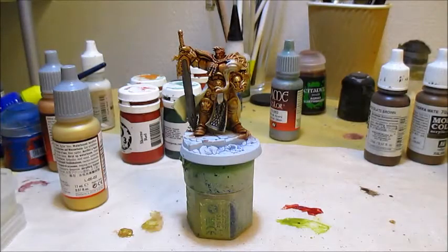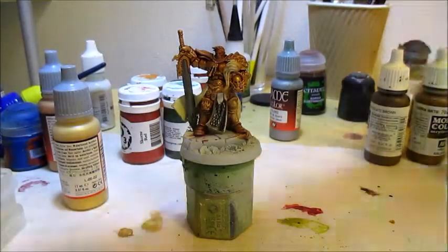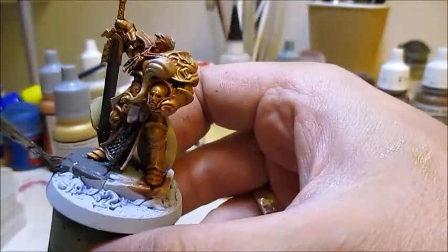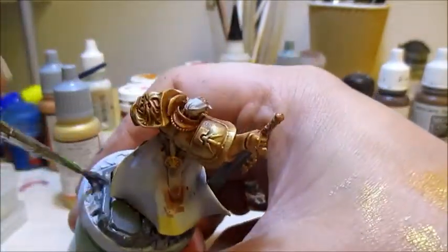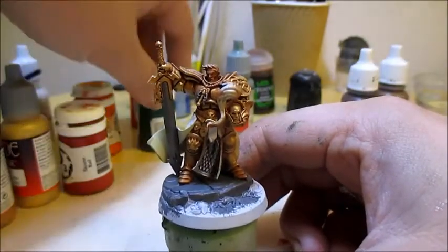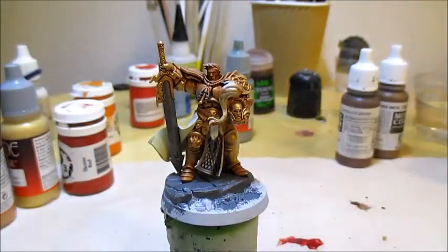While I'm waiting for the wash to dry, I'm going to grab some Mechanicus Standard Grey and paint all the rocks on his base. And while we're there, I'll take some Nuln Green — this can easily be replaced by Vallejo's Dark Green or Citadel's Caliban Green — and paint in the area around the rocks he's standing on.